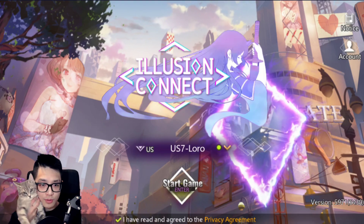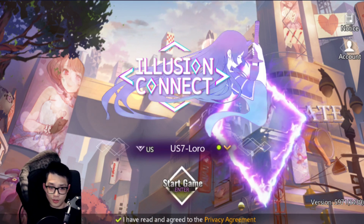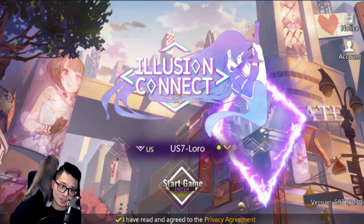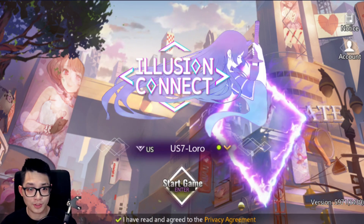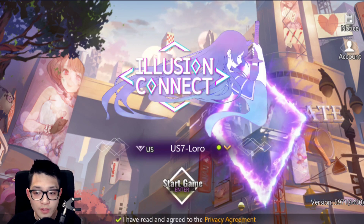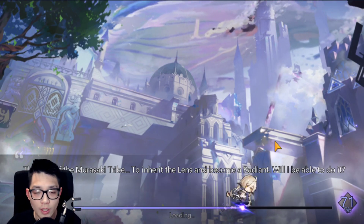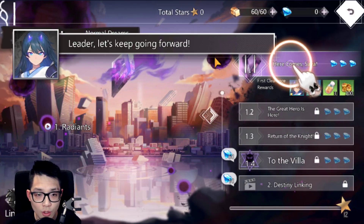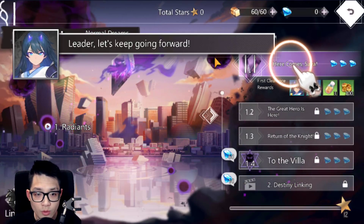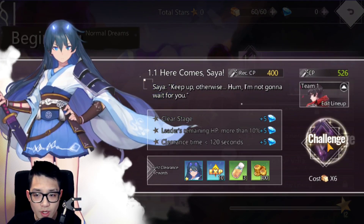Today I'm going to play some Illusion Connect. I'm on server 7 with a brand new account to show you the best way to progress in the early game. That's going to include re-rolling, what we should re-roll for, and a bunch of codes. In the description below there are codes that will help you get resources in early game to help you re-roll. The tutorial is actually very quick.